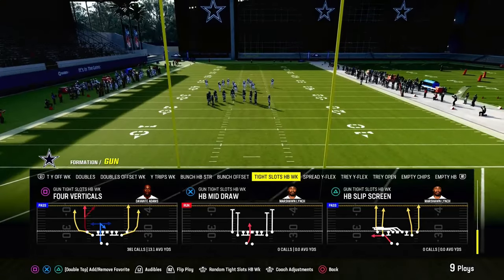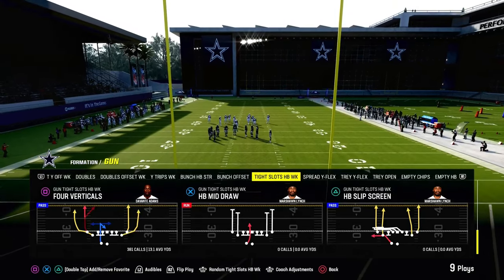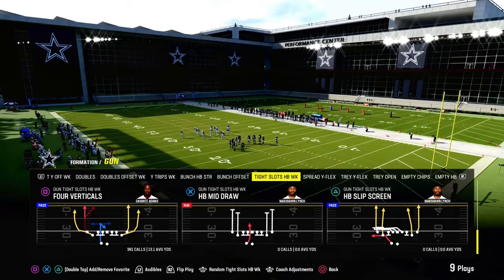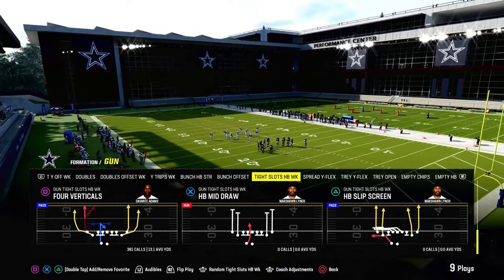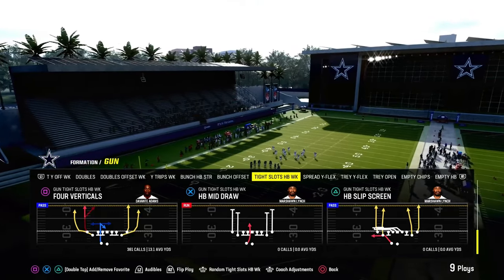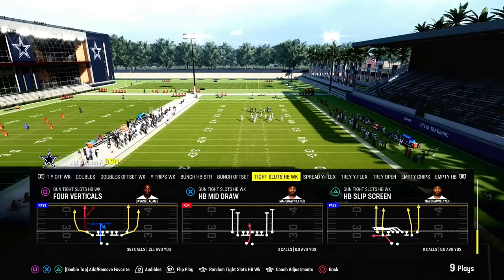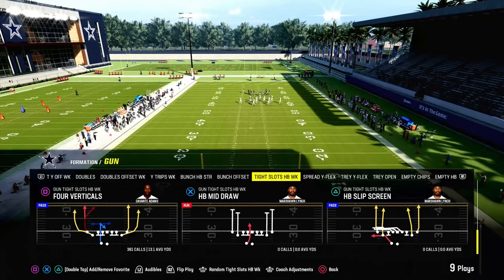We're actually going to be releasing a full ebook on the Bears offense — it's going to be the most comprehensive ebook that we've dropped all season long. If you want to start on that, check out our Jets ebook and our Bengals ebook in the Patreon because it combines the Bunch Strong Offset and the tight slots halfback week. Tight slots halfback week has been one of the best formations in Madden for the last three or four years and is really good again this year.